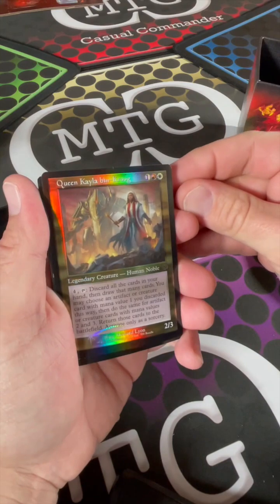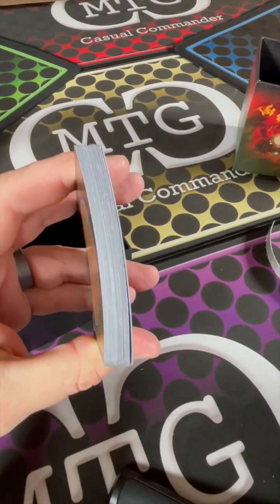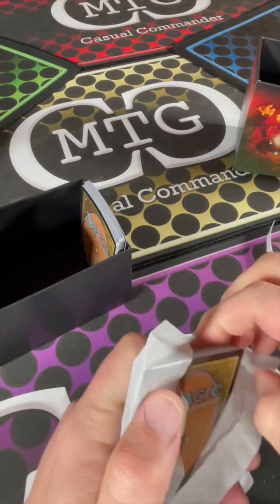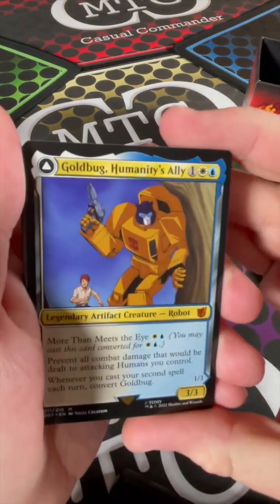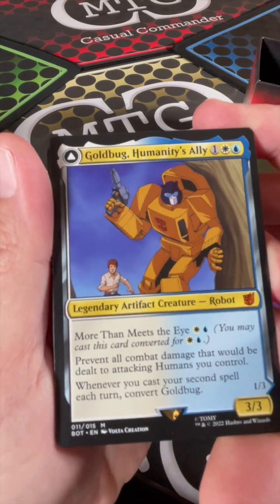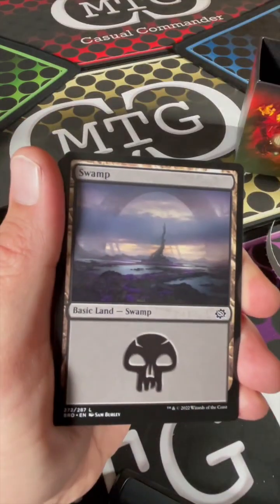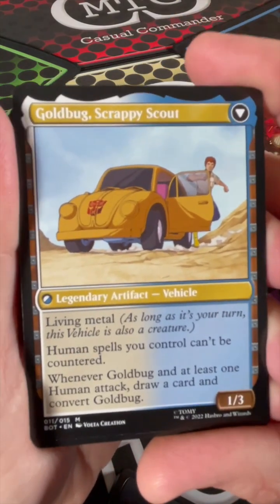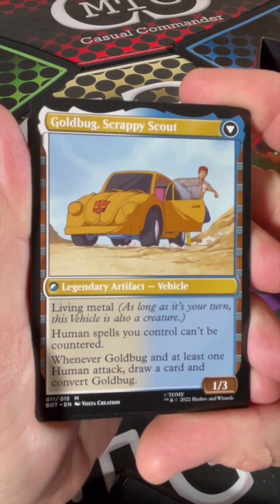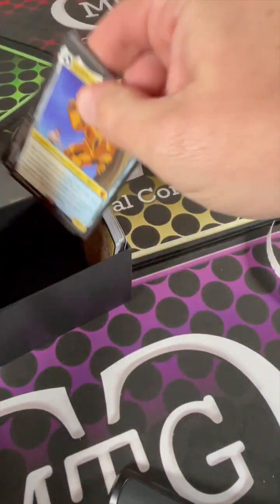There's the foil Kayla Bin Krug that comes with it, and the foil lands - not curled at all, not even a little bit. We got a Gold Bug: Humanity's Ally - More Than Meets the Eye. Blue and white, prevents all combat damage to attacking humans you control. Whenever you cast your second spell each turn, convert Gold Bug. He also has Gold Bug's Scrappy Scout: human spells can't be countered, and whenever Gold Bug and at least one human attack, draw a card and convert. That's some jumping through hoops stuff I'm probably not going to do. Let's get on to the packs.